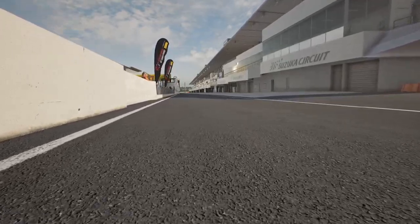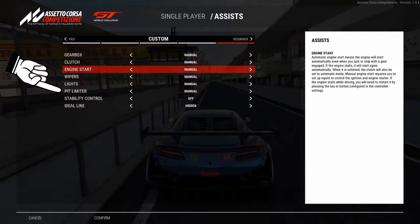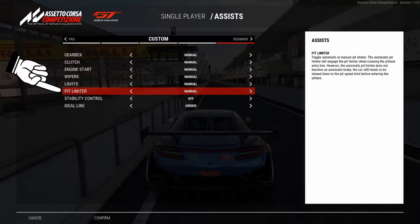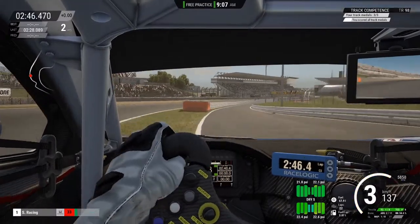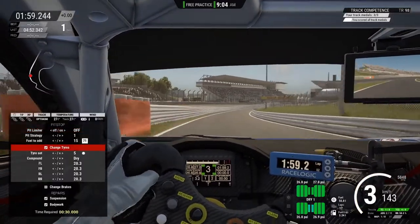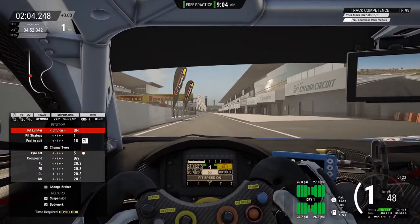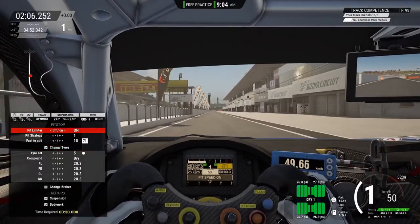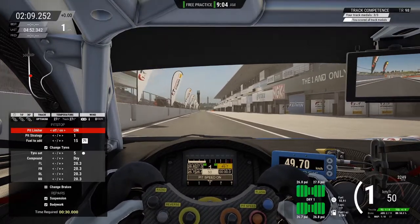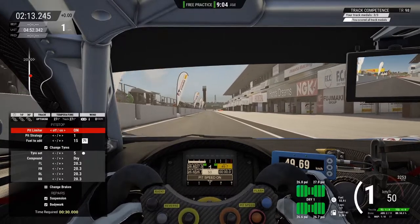Let's start with the assists. First off, there is the automatic pit limiter. All you need to know about it is that it does not work like in other games, like the F1 series for example, where you can full-out approach the pitlane and essentially enter the pits with 300kph as the pit limiter will slow you down anyways. In ACC, you have to slow your car down by yourself until the pit limiter engages, which means you can go full throttle again as you are now capped to the pit speed. But be careful to not shift up to 2nd, as this might disengage the pit limiter in some cars.